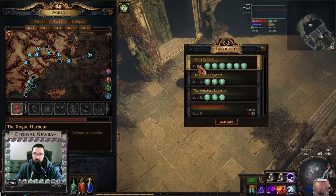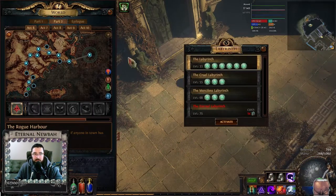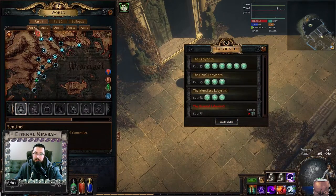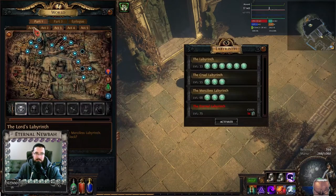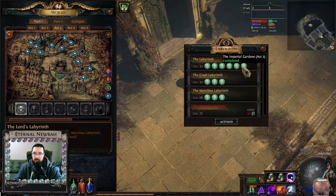Let's talk about the other trials — the regular trials for the normal labyrinth, for the Cruel, and for the Merciless. For the normal labyrinth, we can get all of these trials once we reach Act 3. There is one trial in Act 1, two trials in Act 2, and three trials in Act 3. They are in the Lower Prison, the Crypt, the Chamber of Sins, the Crematorium, the Catacombs, and the Imperial Gardens.